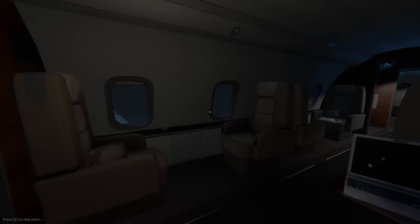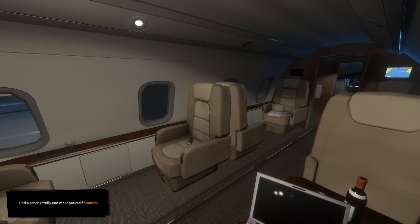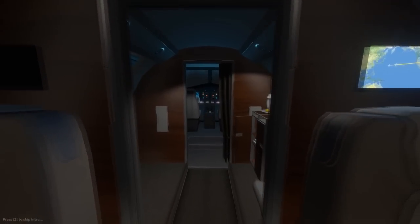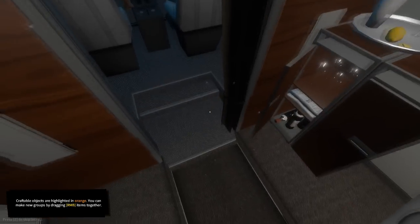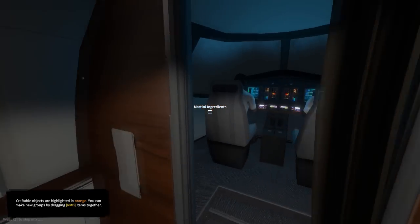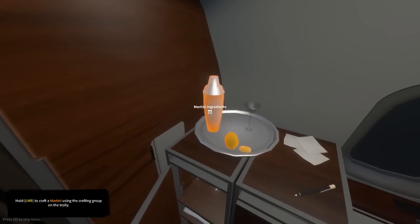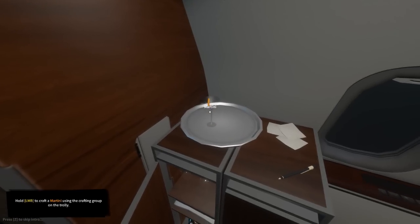So we're on our little plane here. This is first class - must be rich. It says find a serving trolley and make yourself a martini. What kind of service is this? I'm first class and I've got to make my own martini? Shouldn't you be making me my martini, pilots? Is this against the law, to be able to see the cockpit? Hold the left mouse button to craft martini using the crafting group on the trolley. We're making a martini.